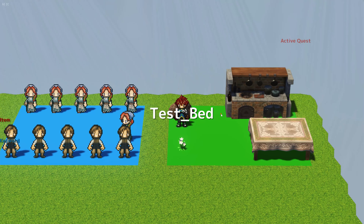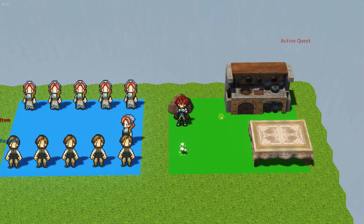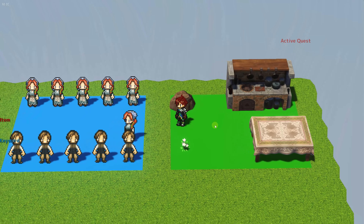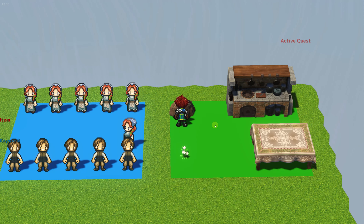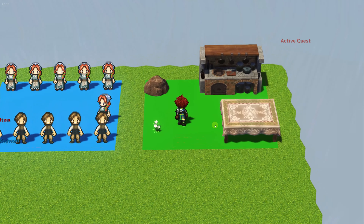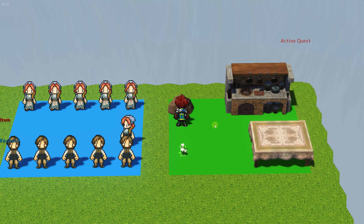We're going to hit test play and we are in my test bed map where everything is pretty much placeholder — everything is here just to be tested. If we walk, we've got two very simple events that just give me items. I'm going to mine this stone and these flowers, getting medical herbs, flowers, and ore from the rocks.